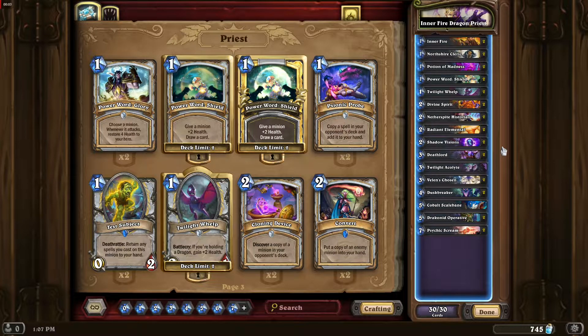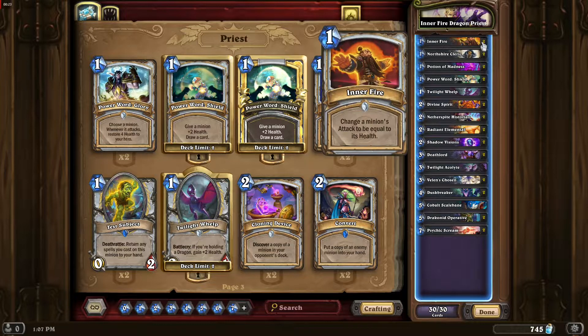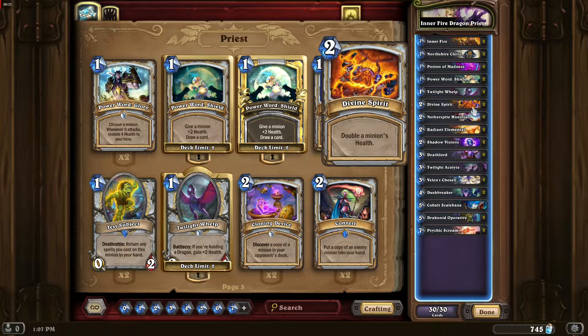Hello everyone, today I want to share with you Inner Fire Dragon Priest. This deck has many variants, but I like the dragon variant the most. I've even seen mech variants and just using big minions in general. The point of this deck is the Inner Fire and Divine Spirit combo.